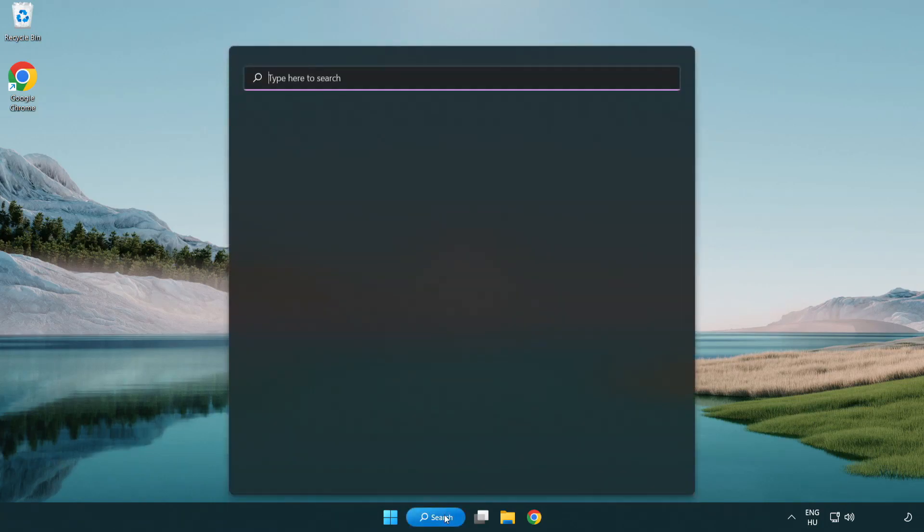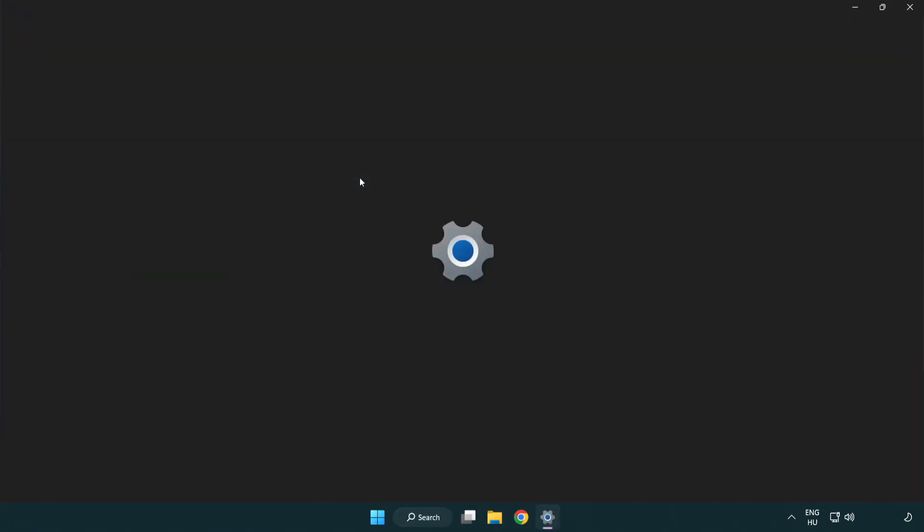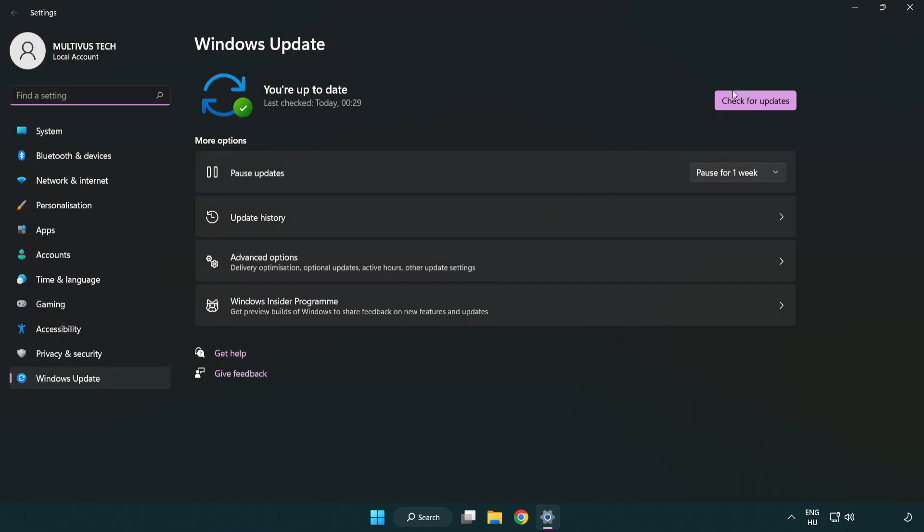Click the search bar and type Update. Click Windows Update Settings. Click Check for Updates. After it is completed, click Close.